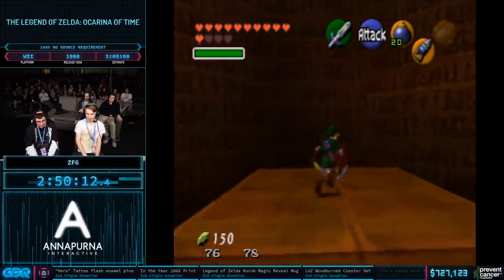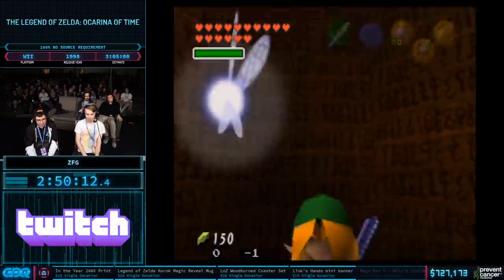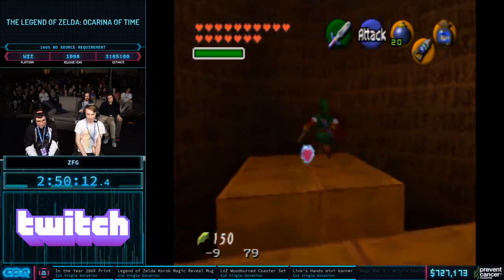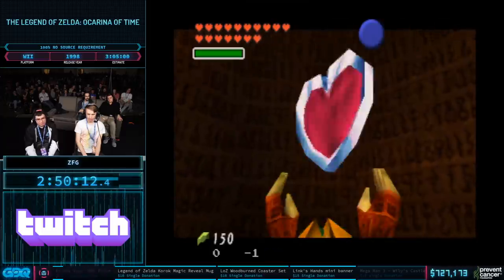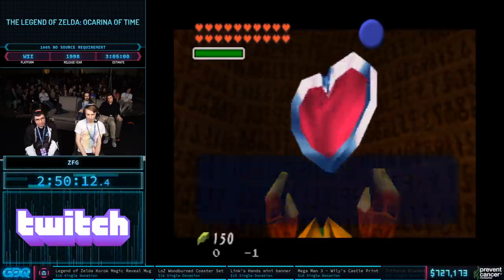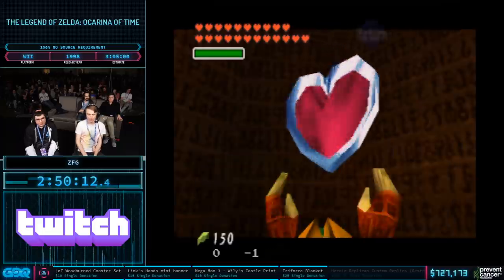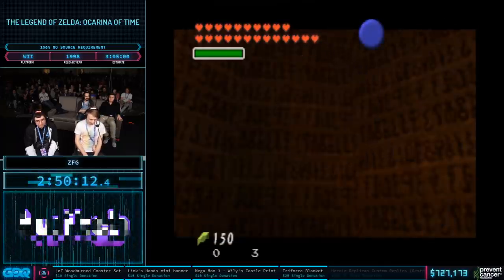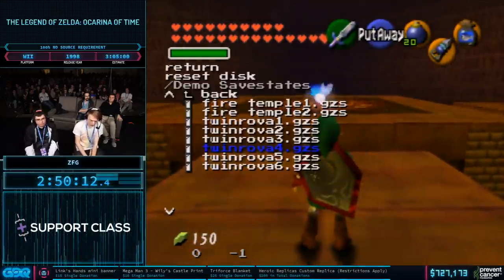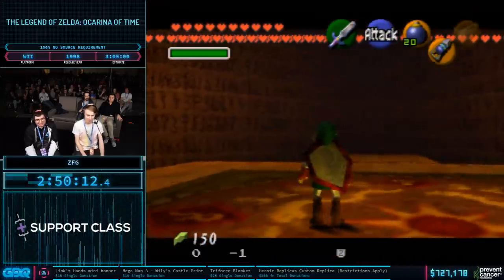And you also get multiple heart containers from this. As you can see, getting two heart containers here, and you can repeat this over and over to get even more. Here you can see this is way more than two — it is eight. Now, a lot of people ask what happens when you get more than 20 hearts. Well, this happens — it continues to extend the second row of hearts. So this is 24 hearts, but you can keep doing it over and over. Here's what happens if you get 128 hearts. Pretty amazing.